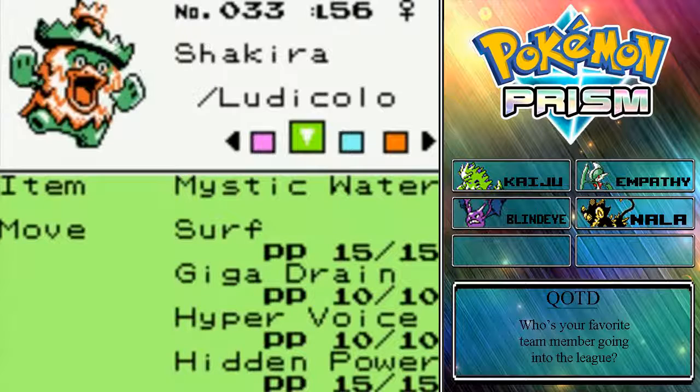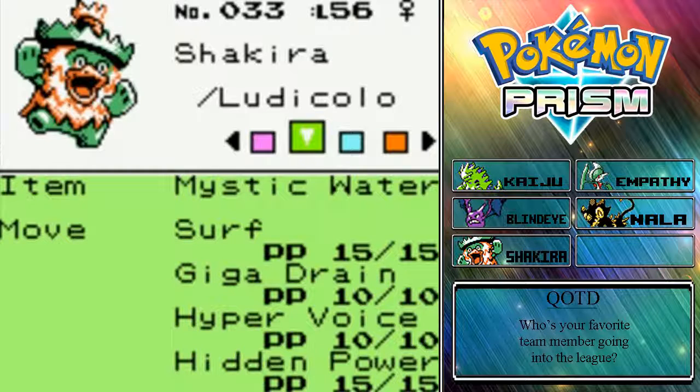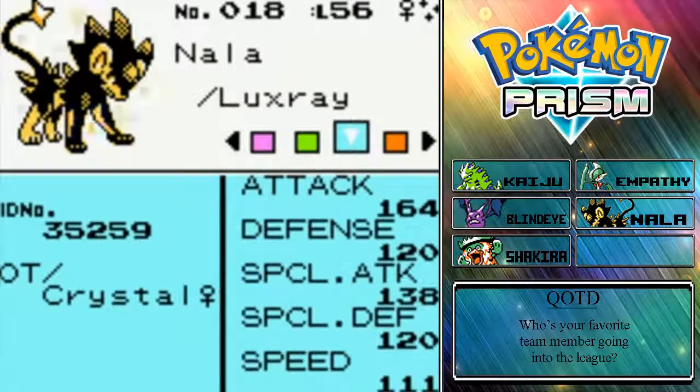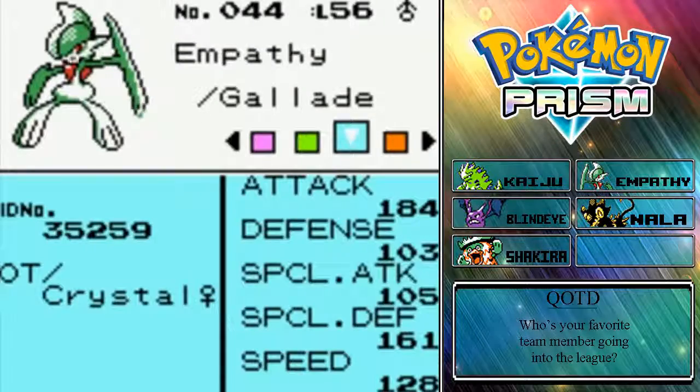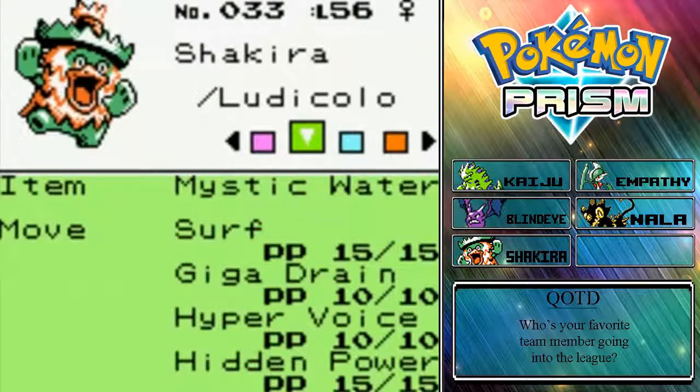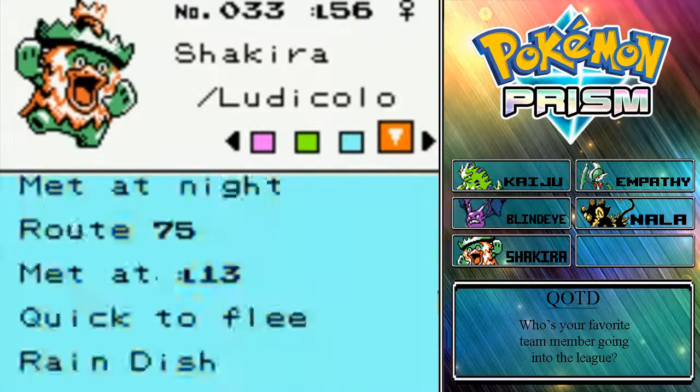Then we have the first new member of our team — Shakira the Ludicolo, holding the Mystic Water to power up her Surf, and also has Giga Drain, Hyper Voice, and Hidden Power. I don't know what her Hidden Power type is, but it was between having her use Drain Punch, which isn't that great because she doesn't have too high of a physical attack stat compared to our other physical attackers. Her Drain Punch wouldn't have been doing too much, and we already have a Fighting-type move with Gallade. Hopefully Hidden Power is an Ice-type move. Unfortunately Shakira can't learn the TM Icy Wind. She has the Rain Dish ability.